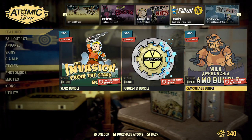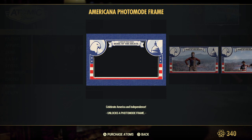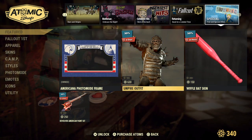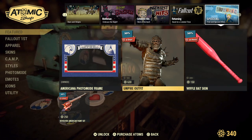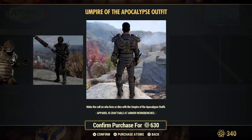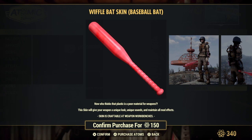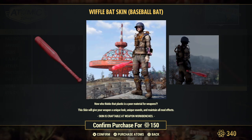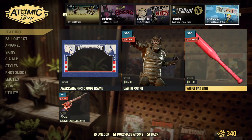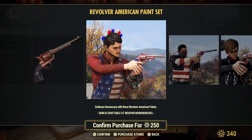The American photo mode frame — I think this is actually free because I think I got it last year, but I've never actually used it. Then you can get the umpire outfit, the wiffle bat skin for your baseball bat — I actually like that, it's fun and it makes a sound when you swing it. And then you can get the revolver super American paint set.